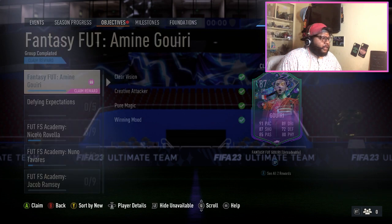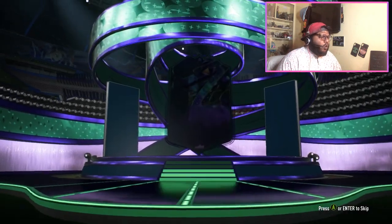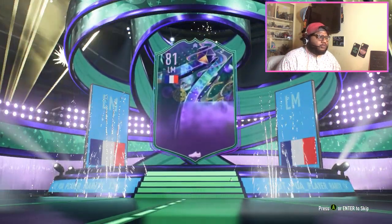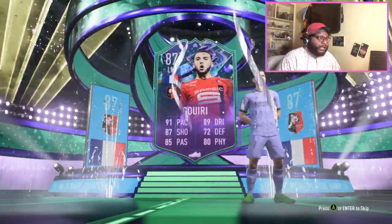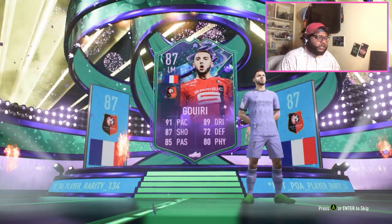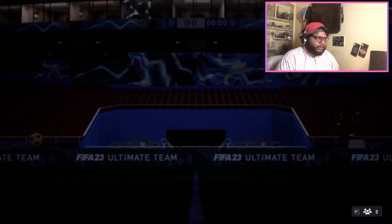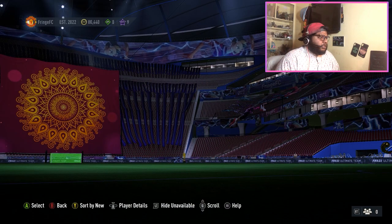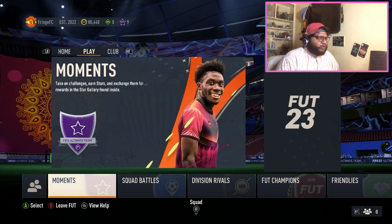It's time to get our Fut Fantasy Amine Gauri! We're going to get Amine now and put him in the squad at left wing, because I'm playing 4-3-3 in my main squad. Oh my god, I love this walkout animation — I absolutely love it, it's unreal. I think this is my favorite walkout animation. We already saw the card at the beginning of the video so we won't go into that again.